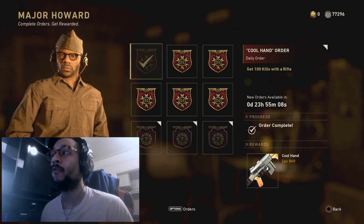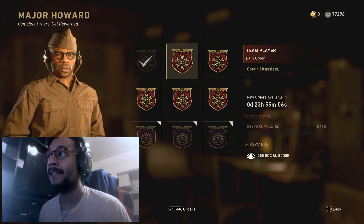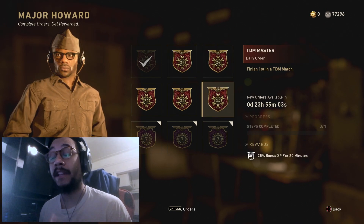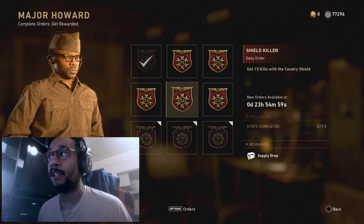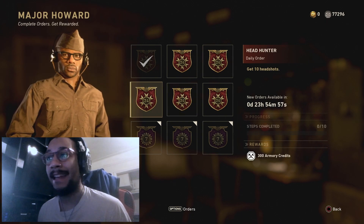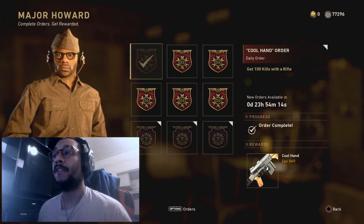If you want to take a look at the other orders, we also have: obtain 10 assists, get 10 long shot kills, finish first in team deathmatch, get 15 kills with the cavalry shield, and finally get 10 headshots.